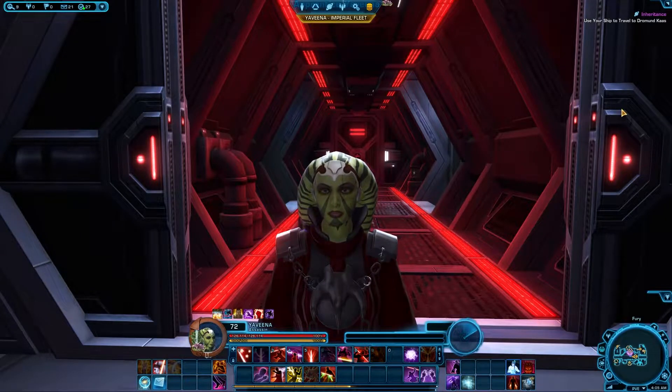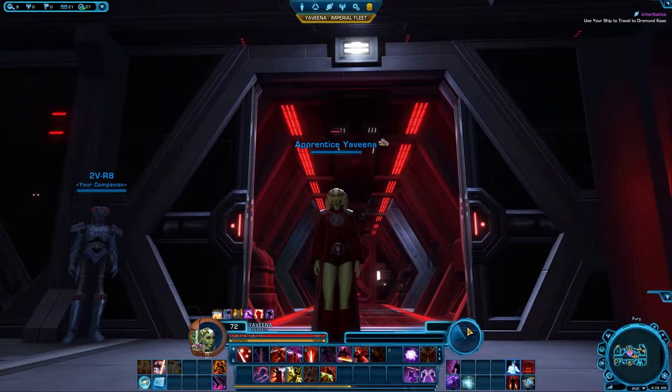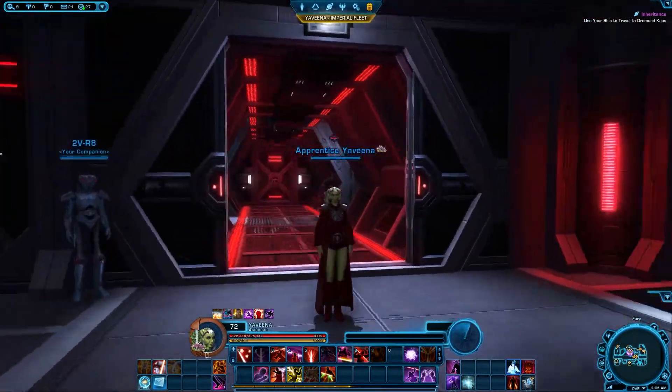Welcome back to my seventh Inquisitor walkthrough. Last episode we got the last piece of the artifact our master needed, so we're about to go back to Dromund Kaas, the homeworld planet, to see what she wants — she's calling us back.